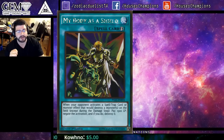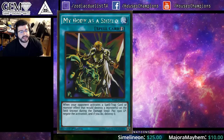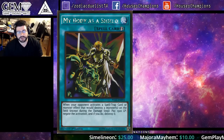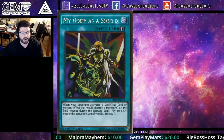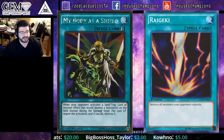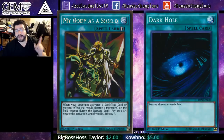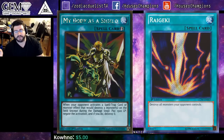Destruction effects are going to be very common. The main goal of this next format — very similar to the last — is going to be to build your board and protect it. My Body as a Shield allows you to play decks like pure Zoodiacs without cards like Siegfried or Harbinger protecting your board. Cards like Dark Hole and Raigeki are going to see a lot of play, and Japan only has one Dark Hole and no Raigeki, so these cards will be much more impactful in our format.